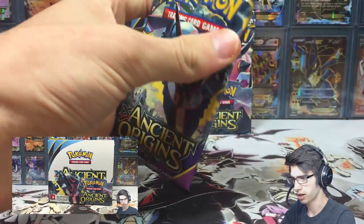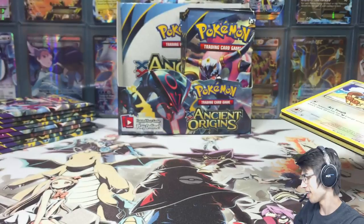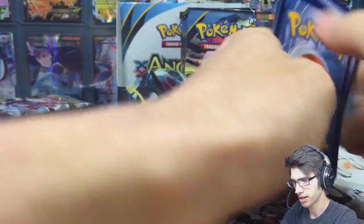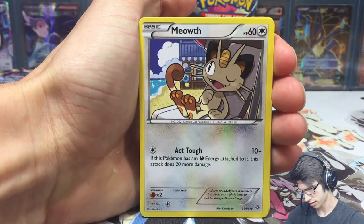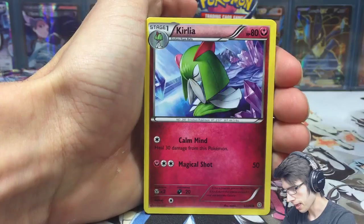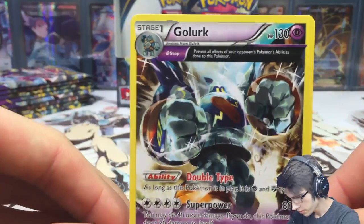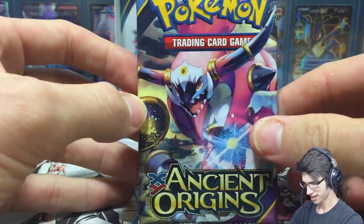If you have not seen the last part, I'll leave a link to that in the description below. We had a very mediocre start in the last part. Starting off with this first pack: Meowth, Oddish, Malamar, Porygon, Golurk, Eco Arm, Sceptile Spirit Link, and we got Curlino — a Reverse Ace Trainer, that's sweet — and an Ancient Trait Golurk.